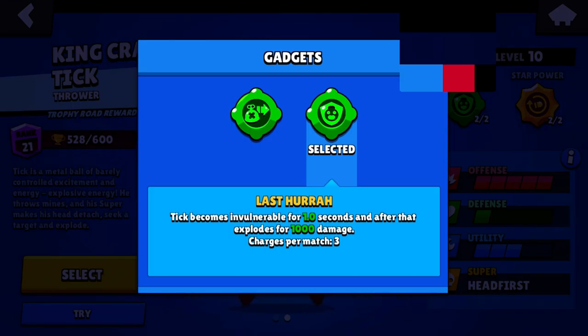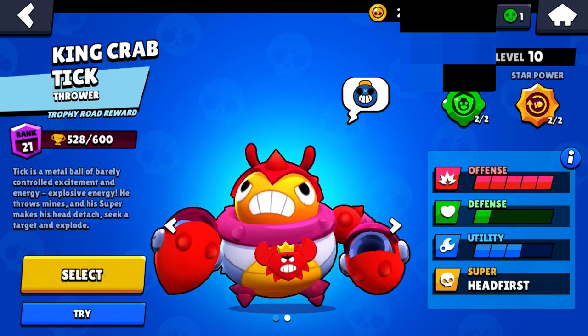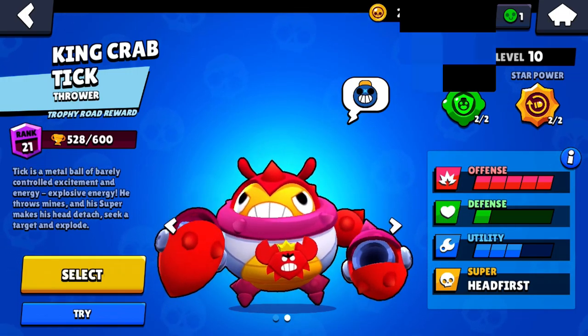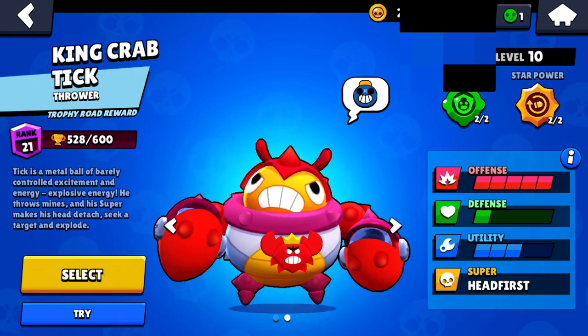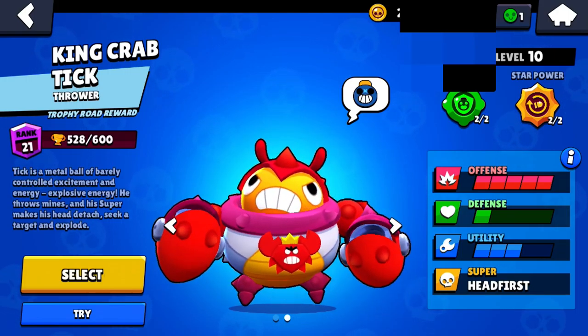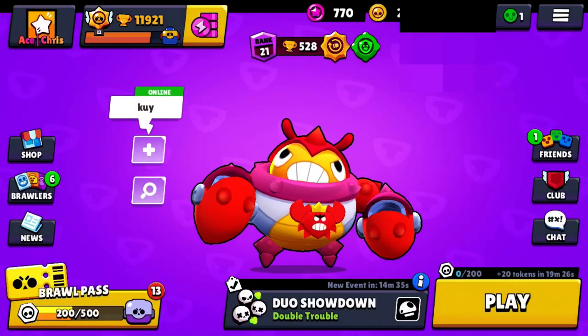This gadget is really good because when people get close to him, you use the gadget and it protects him for one second and knocks them back — enough knockback to get away. It's really good against brawlers like Bulls, Daryls, Shelleys, and all those that Tick has to fear. And also maybe Mortis too.